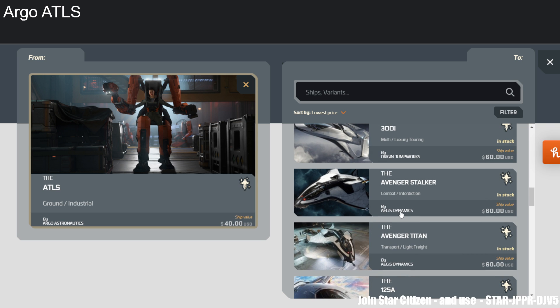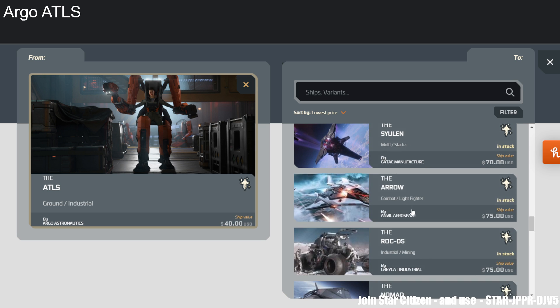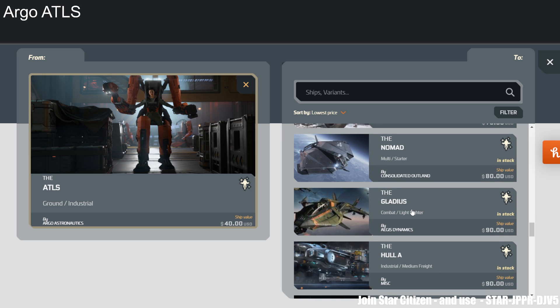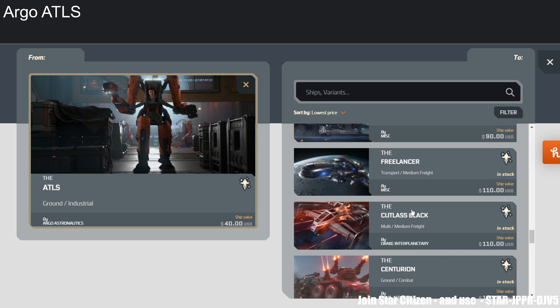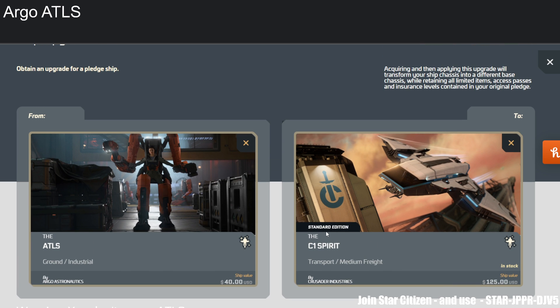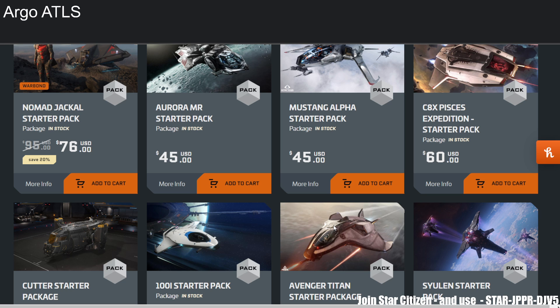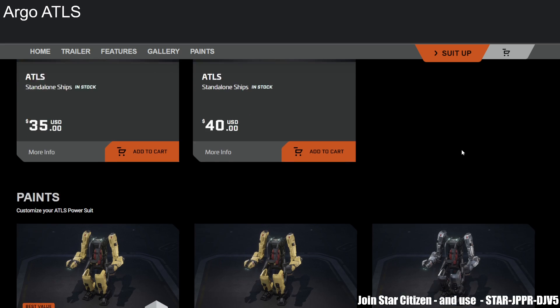Easy recommendation: the only reason you want to get the ATLS is for the Lifetime Insurance, and then upgrade to any ship you want — for example the Zeus, which is a great middle-ground ship for multiplayer and solo. It literally replaces the Freelancer series in my opinion. Or if you have the C1 Spirit — the current best daily driver ship — and you can't get it with LTI, buy the ATLS and upgrade to the C1 Spirit. Done.